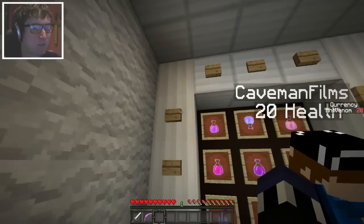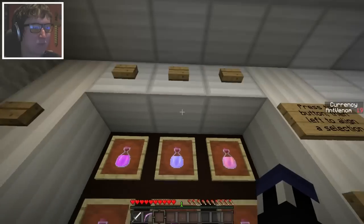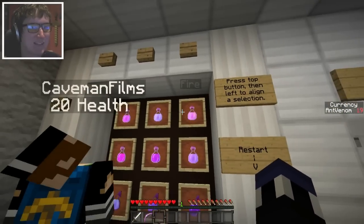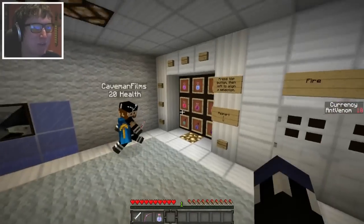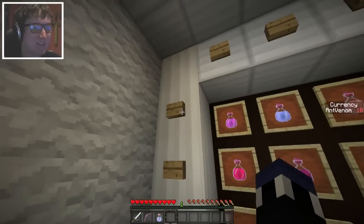I think what you're supposed to do is you do things like that, then things like that. I thought you'd have to press like the row button and a column button or something. Those don't do nothing. It says press the top button. I got the potion. And you have a potion. No, that's not how that works.